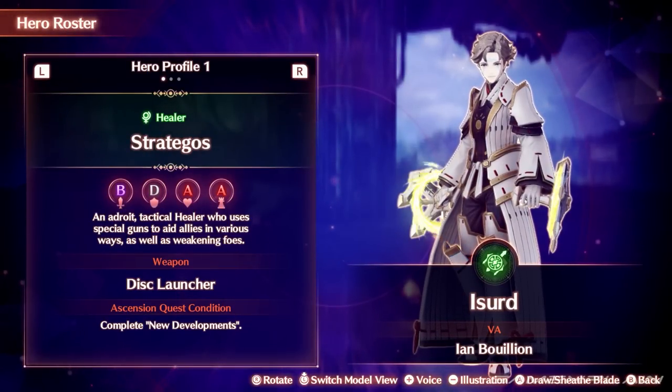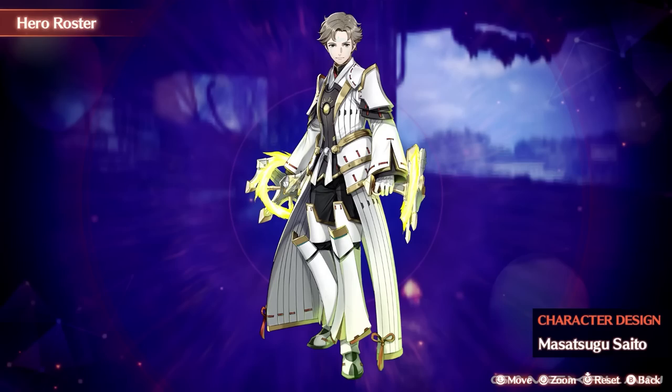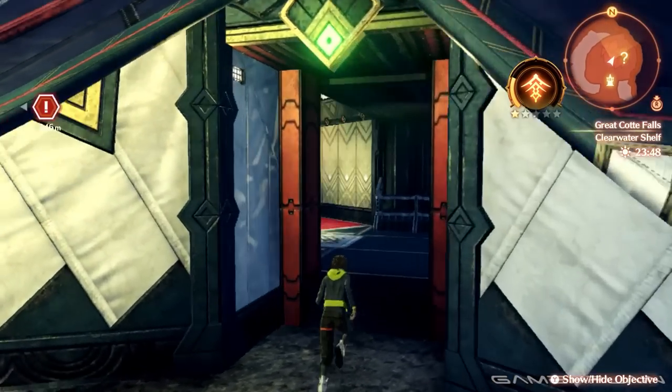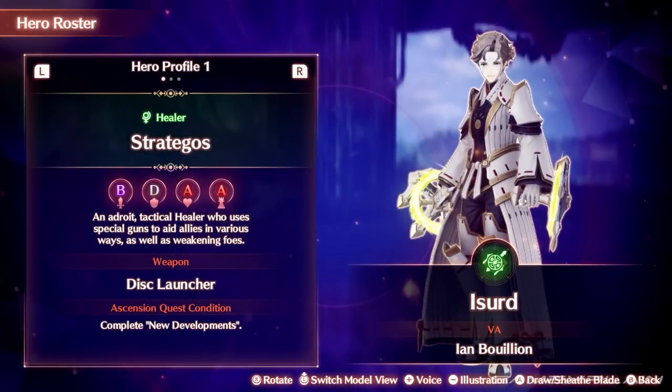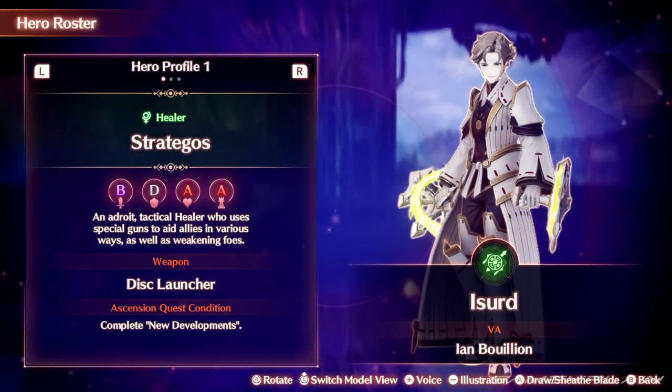Up next is Dawn Hero Izzard, a healer. The commander of Colony Landa is a Strategos, and after liberating the colony through the story, you'll be able to take on his hero quest, Unwavering Resolve. Izzard also marks the start of heroes obtained in Chapter 4.